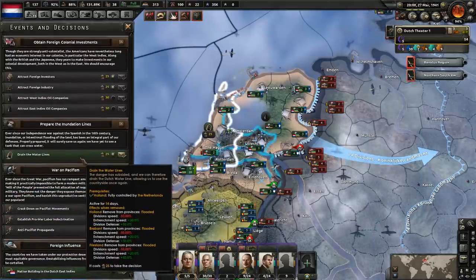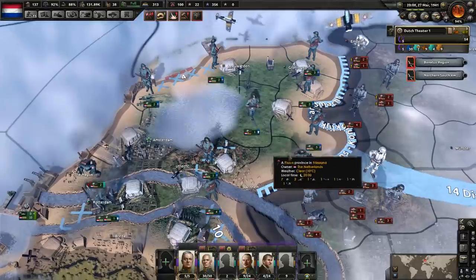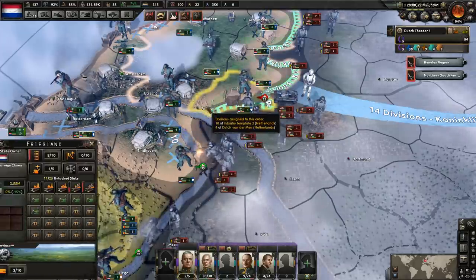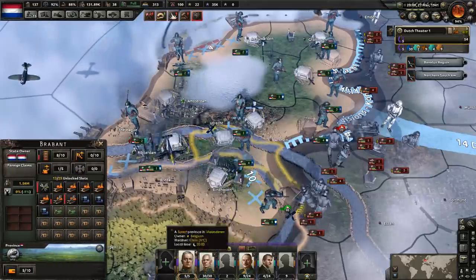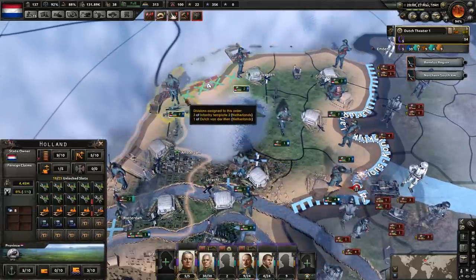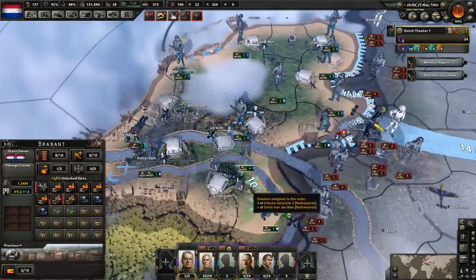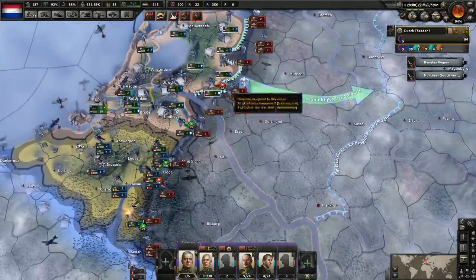I was expecting that draining the water lines would give us a very good chance of defending, but apparently not. This area doesn't have the flooded bonus — that's why. Only certain provinces get it. It's all the Holland provinces, and then two provinces here get it as well. That just furthers my belief that we should only be defending in those areas — everywhere else is a liability.